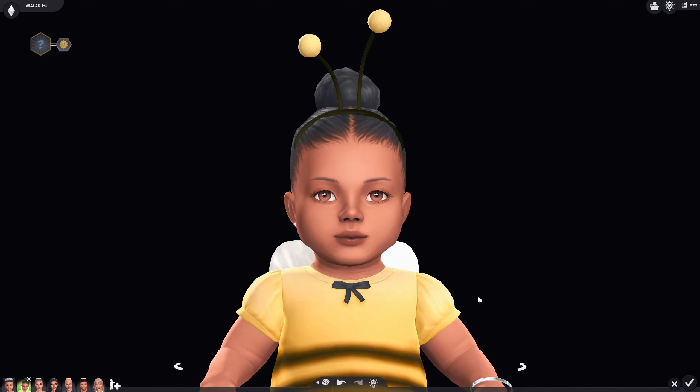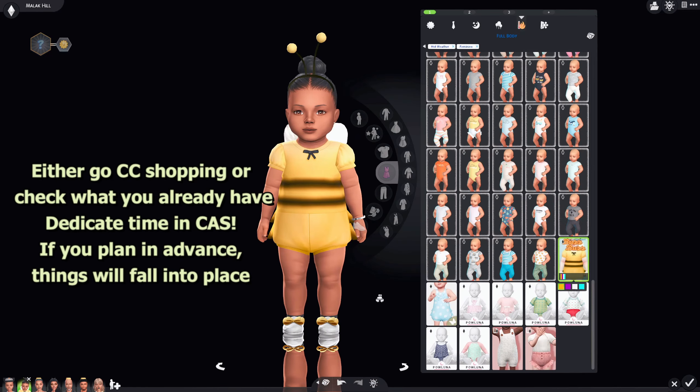I like to do CC shopping almost in advance. That episode was released around end of November, and I probably had this outfit ready since September. So if you know in the future you want to have a birthday for a specific sim, plan ahead — look for the CC. I wanted her to have a bumblebee swatch, shoes, and a bumblebee backpack. I also made sure every sim invited to the birthday wore a yellow and black theme — even the child sim has bumblebees on her outfit.